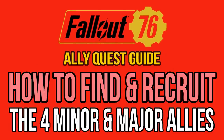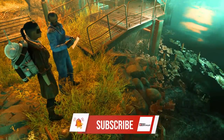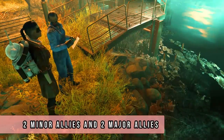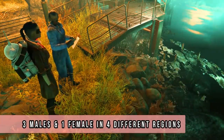Before I show you where to go and how to recruit each ally, let me share a few useful facts about the new companions. There are at least four of them, two minor and two major so far, and they are spread across four different regions in the map.